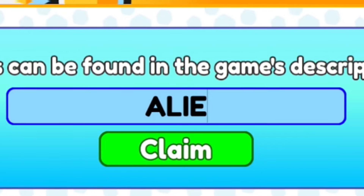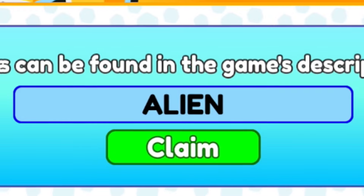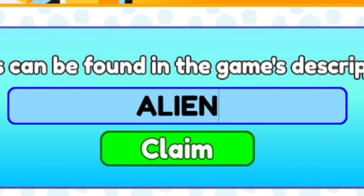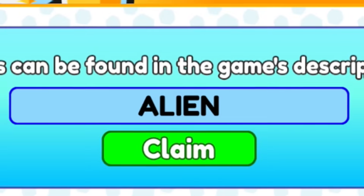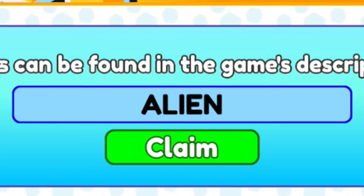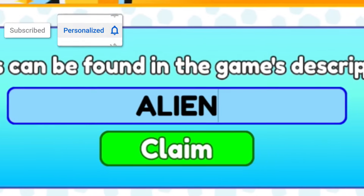The first code of the video is ALIEN — all capitals, A-L-I-E-N. Go ahead and redeem that one. If you want to find out all the brand new working Duck Army codes, watch this video fully until the end because I've got a ton of new working codes to show you.